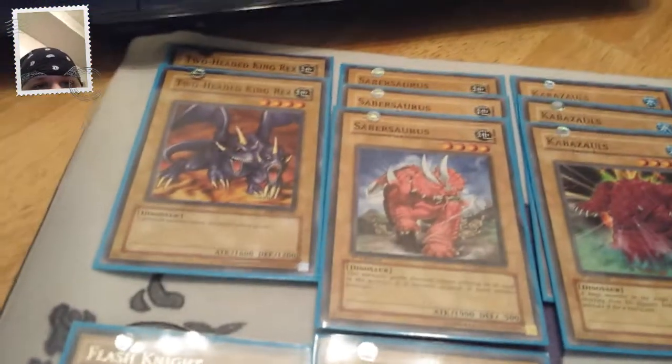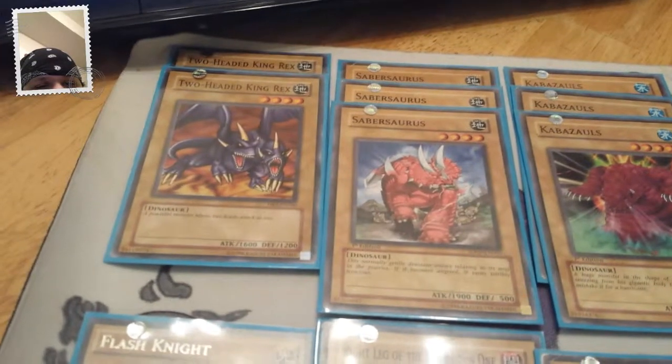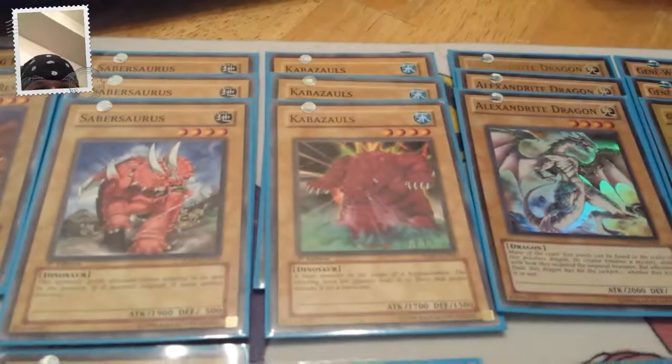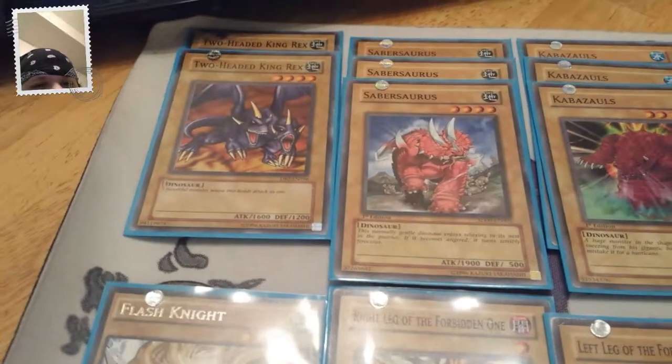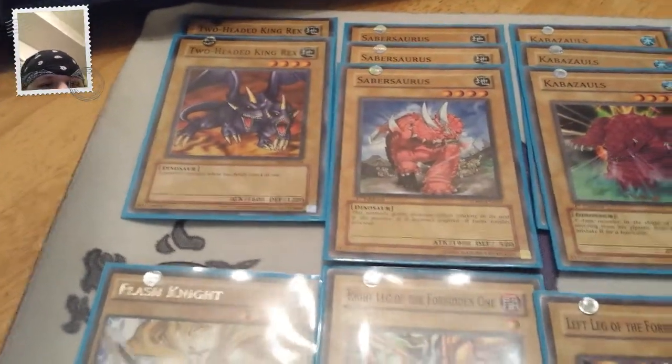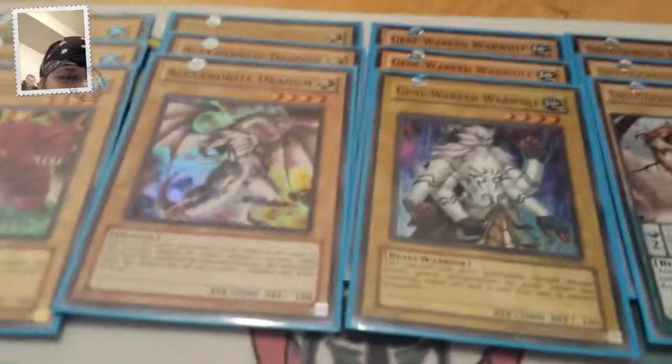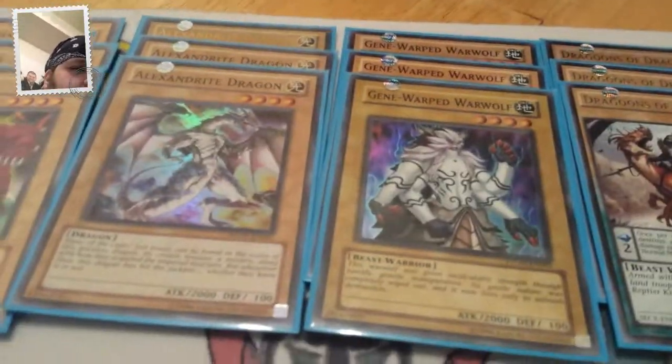The deck list is two Two-Headed King Rex — I only have two so that's why I only play two — three Sabersaurus, three Cobblezull. I might add another Two-Headed King Rex but I gotta find one first. Then you run two beaters: three Alexandrite Dragons and three Gene-Warped Warwolves.